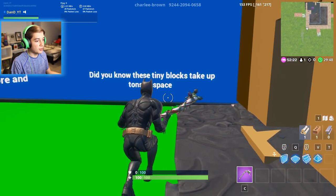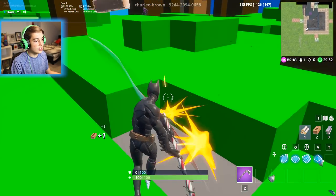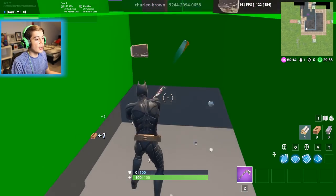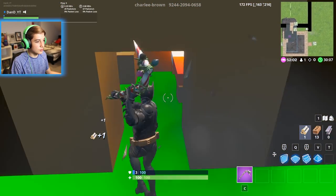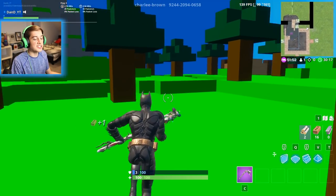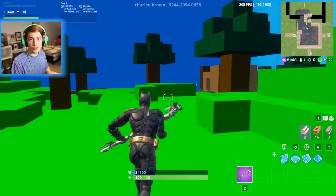Did you know these tiny blocks take up tons of space? Basically, just like Minecraft, every little block is mineable. So I can literally start a mine. I'm playing Fortnite — it's so weird. And you can travel to the Nether and stuff, it's really awesome, this map. This is what the Ender Pearl looks like — I just collected my first Ender Pearl.